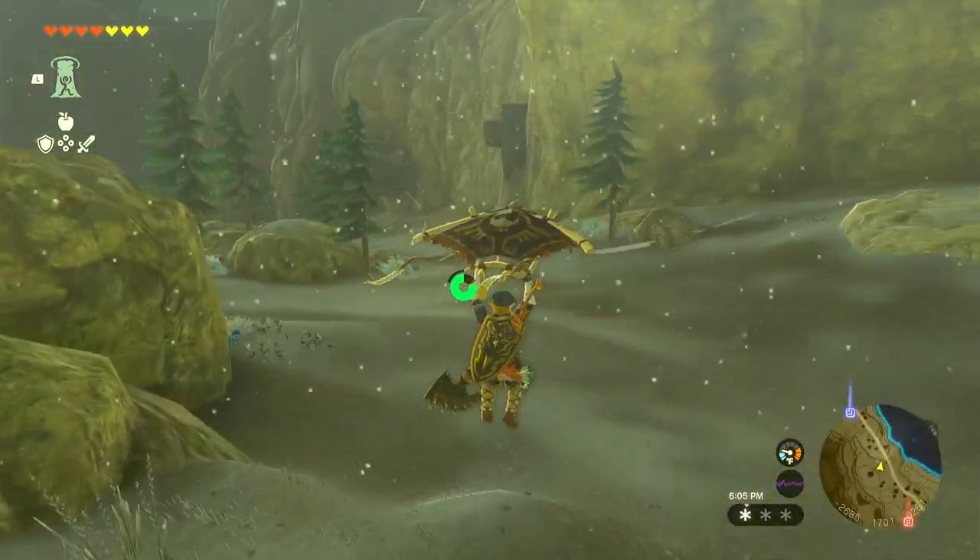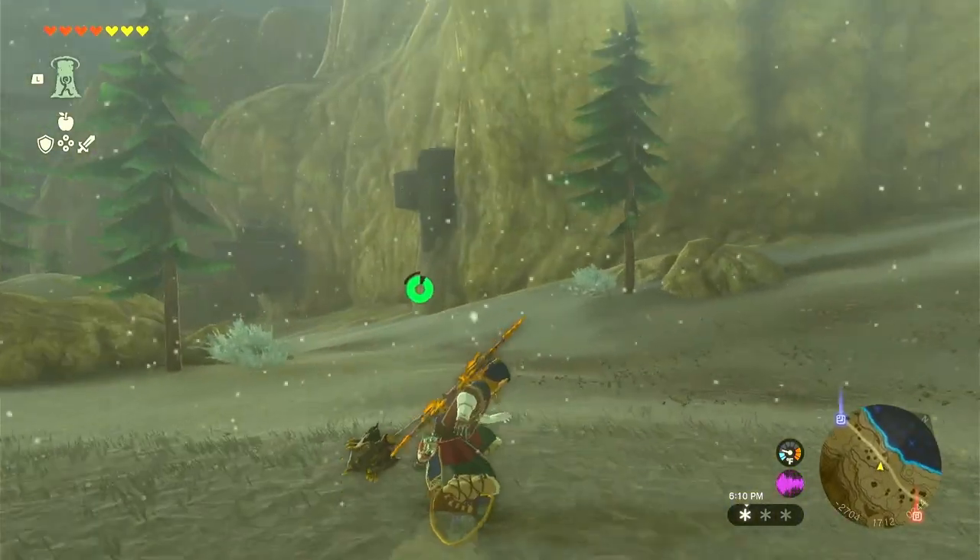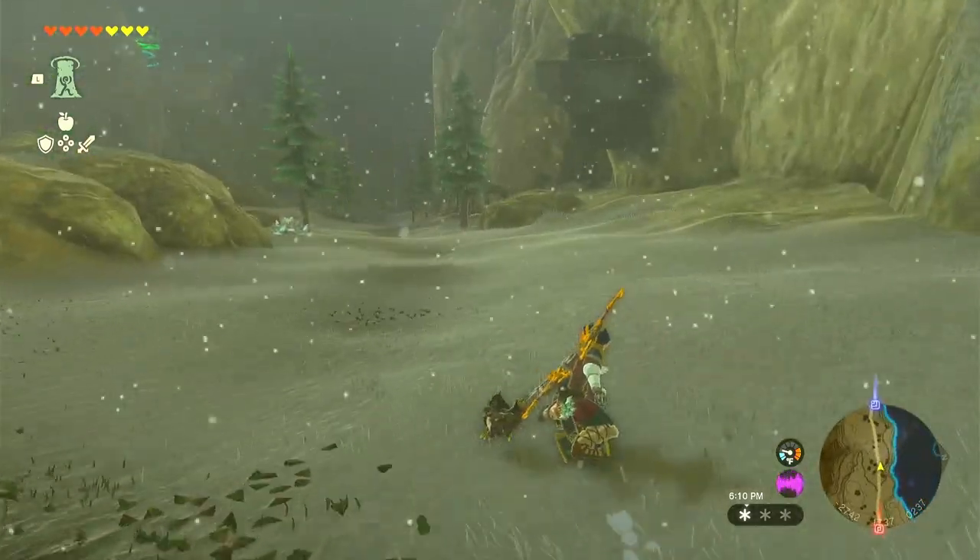Essentially what they were doing is introducing you to shield surfing: left trigger, push A, and that'll pop that shield out underneath you there.